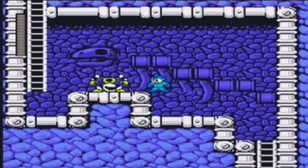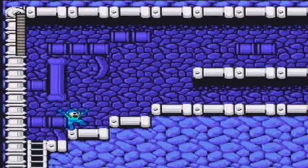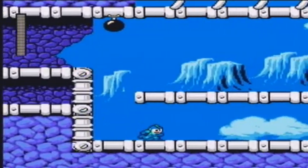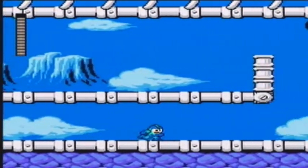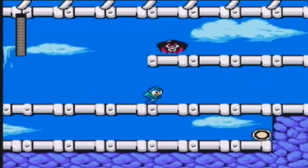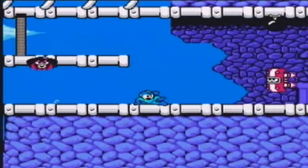We got this Skeleton Joe here. If you shoot him, he's just gonna fall apart - he doesn't die, he just reforms himself. In order to finish him off, you have to actually use the charge shot. Mega Man 4 really wants you to use the new Mega Buster. The Mega Buster is one of the things Mega Man is best known for.